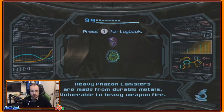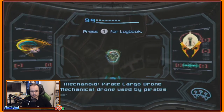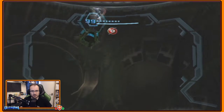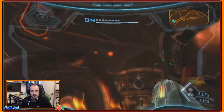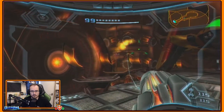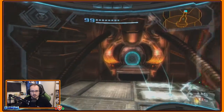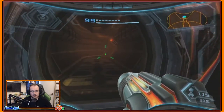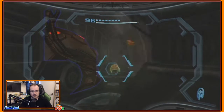Heavy Phazon canisters are made from durable metals, vulnerable to heavy weapon fire. And a pirate cargo drone — a mechanical drone used by pirates for transporting various supplies. So they're transporting Phazon on there. That's actually counted as an enemy? I think we shot down a different thing — just for saying it's counted as an enemy, because it gave me a red badge. Usually it's enemies that give me those.